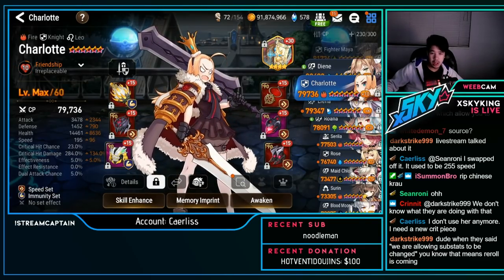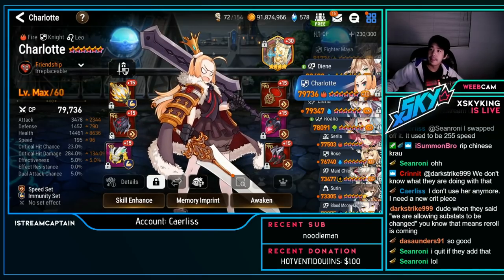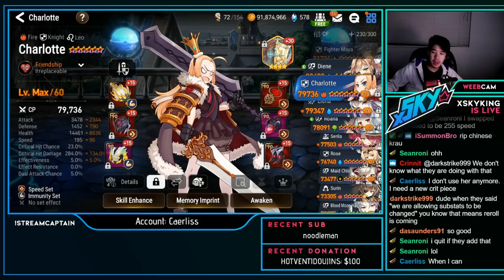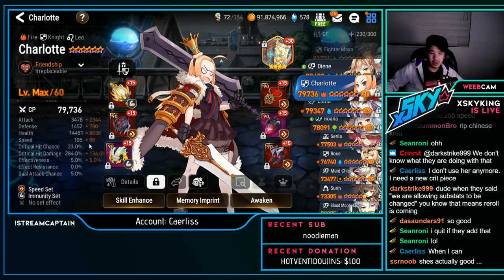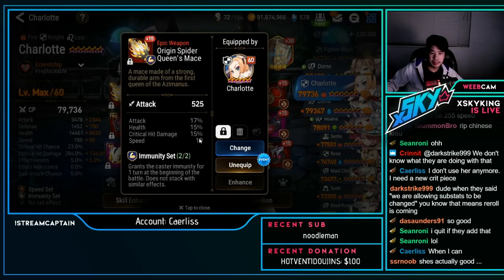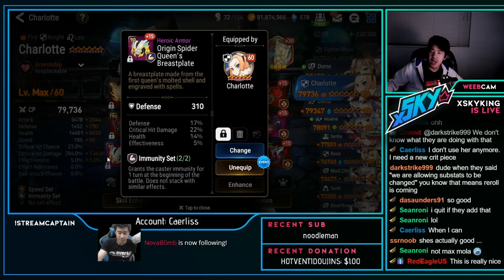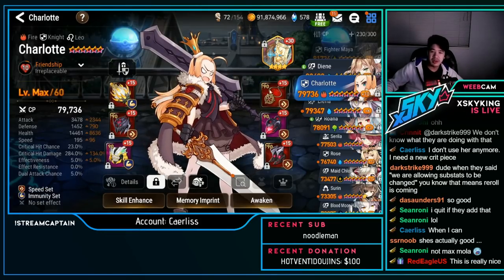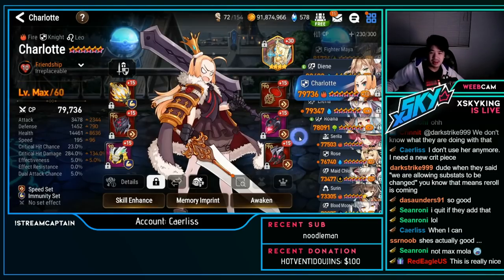Charlotte — speed immunity: 3.3–3.5k attack, 1.4k defense, 14.4k HP, 195 speed, 24% crit damage (doesn't need crit chance). Actually pretty nice Charlotte. Charlotte is really good — I've seen quite a few people use her, though I don't have her myself due to limited resources to build.